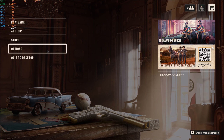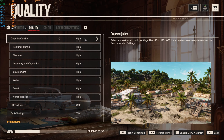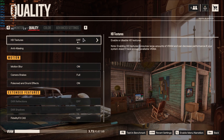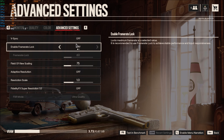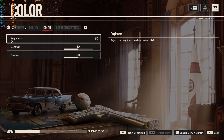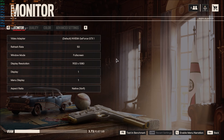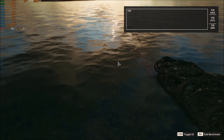Here we are with the high settings — let's just double check everything is set on high. Everything is on high, which is very good. Advanced settings: vertical sync is off, frame lock is off as well. Still 1080p, and we're pulling almost 12 gigs of RAM and only 4.5GB of GPU memory — hope that's gonna change.